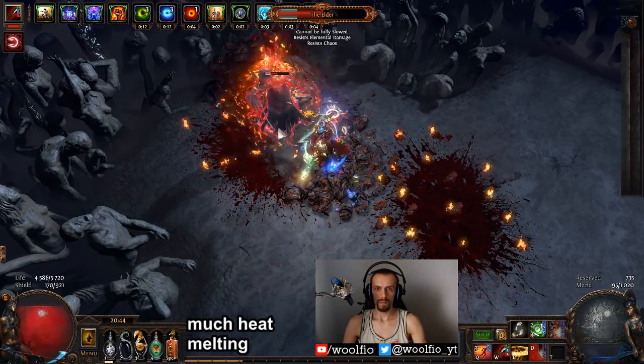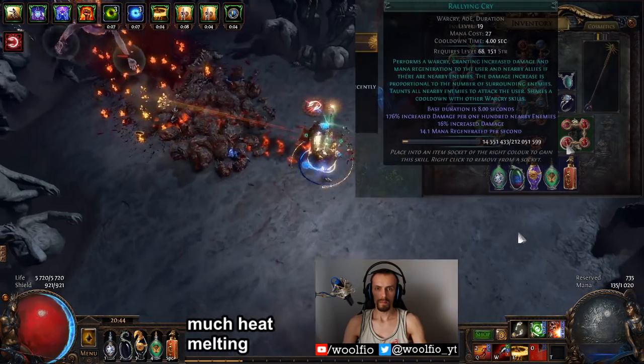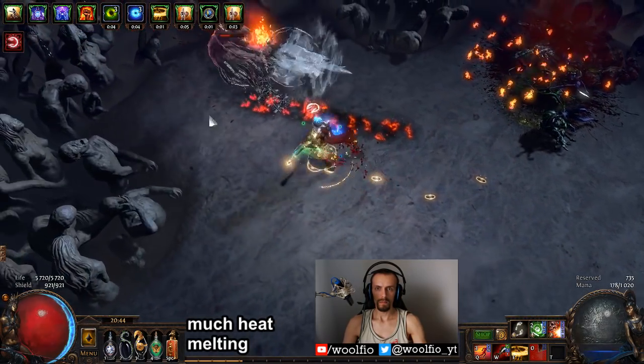Lastly, in my boots I have Cast When Damage Taken linked with Immortal Call, Warlord's Mark, and also Rallying Cry. Rallying Cry gives you damage and increases mana regen.